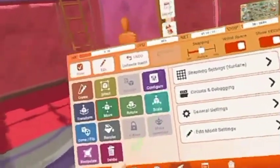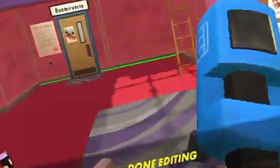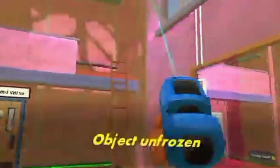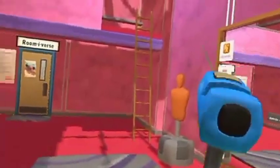So you go like this. Press Edit right here. You click on the walls. Let me just restart that. Pretend like it's frozen — unfreeze it right here. Then you press Edit right here, and you click on the walls.